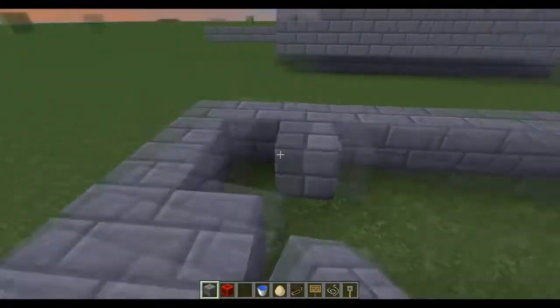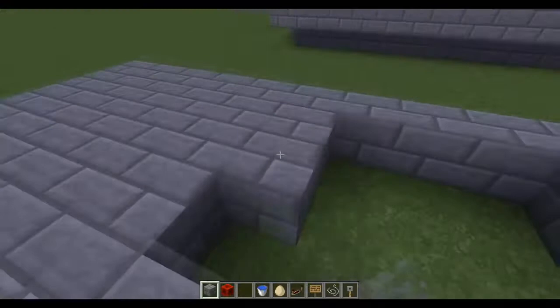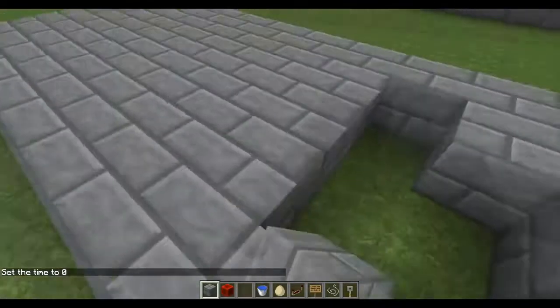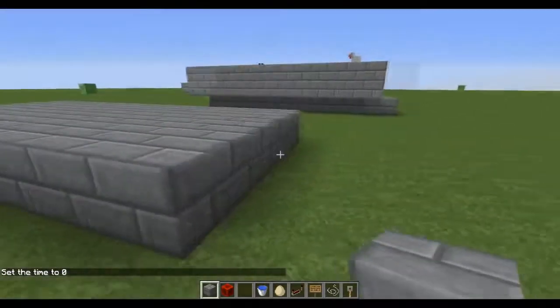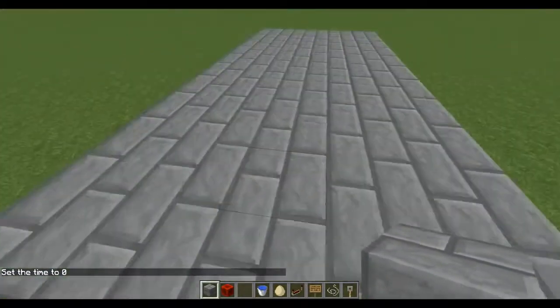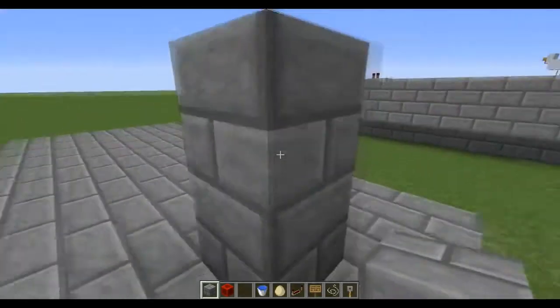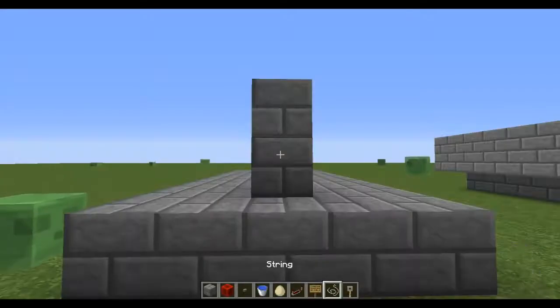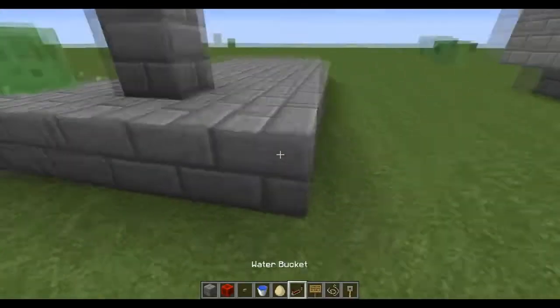I'm going to build a quick small base right here just so you guys can distinguish what I'm building. This is how we start — just a small base. What you guys are going to want to do is build two blocks up like so, and place a button on that second highest level right there. Boom, there's your button.